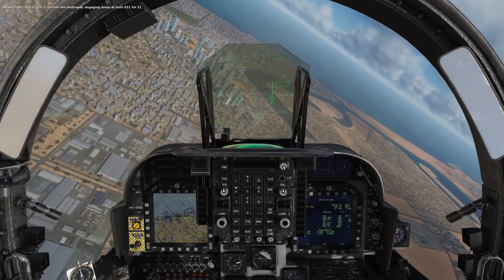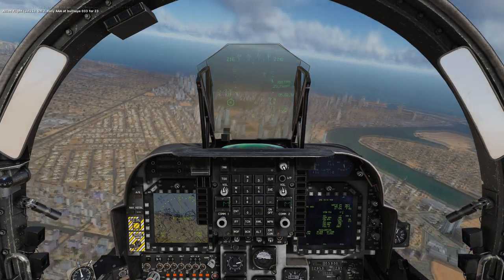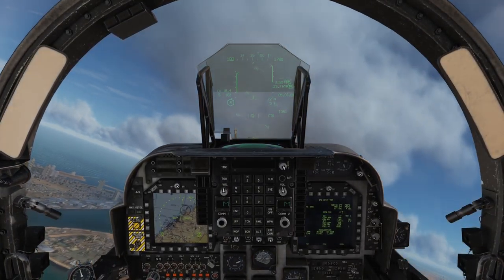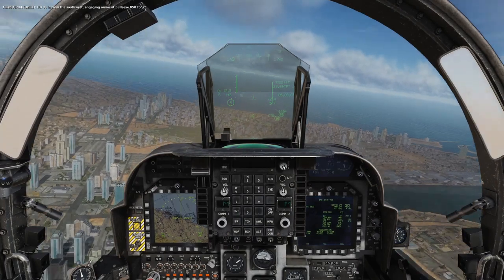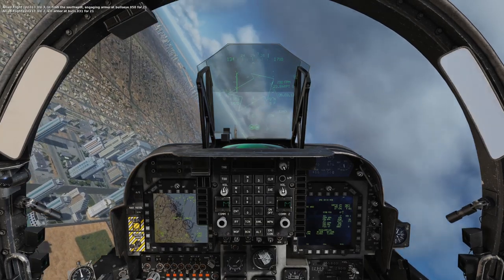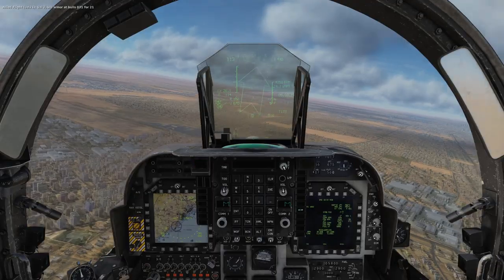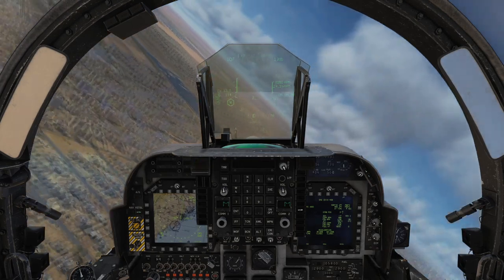Now you can see the vertical speed is going serious there. We need to slow down. Now we're at 140 knots, that's good. The roll just went a little bit wacky there. We're still going pretty fast horizontally, though.